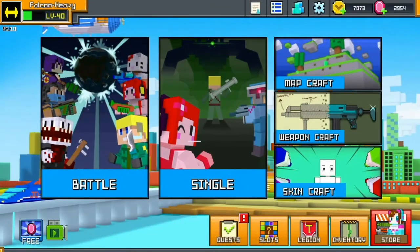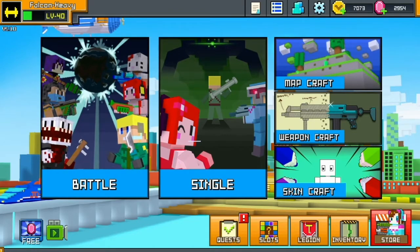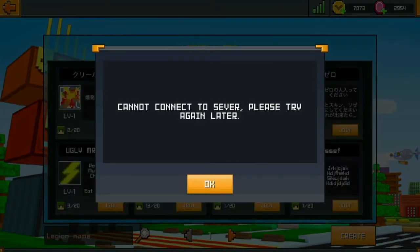Hey guys, welcome to my quick tutorial. This is Falcon Heavy. Guess what, in the new update 530, we finally have the legions.